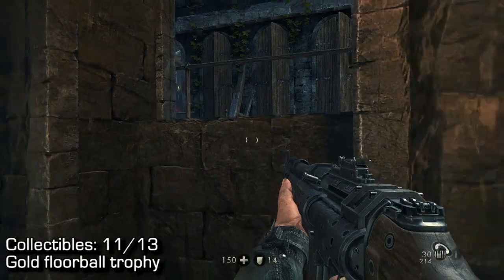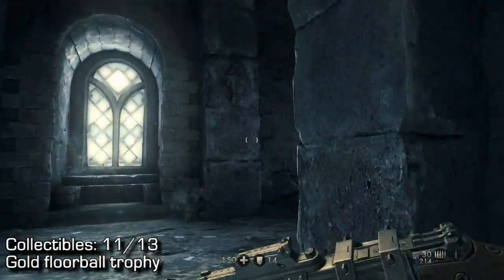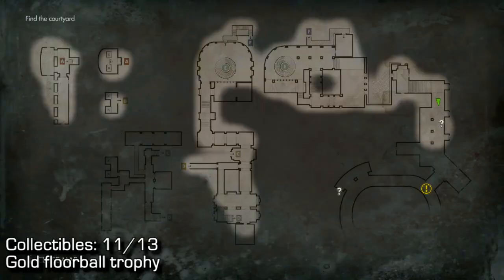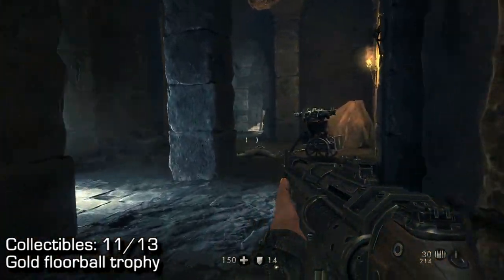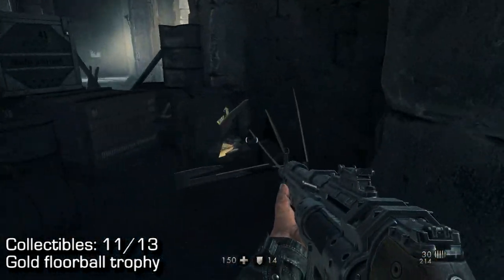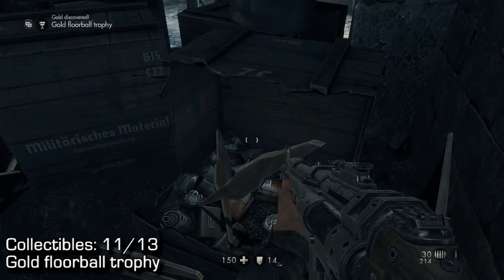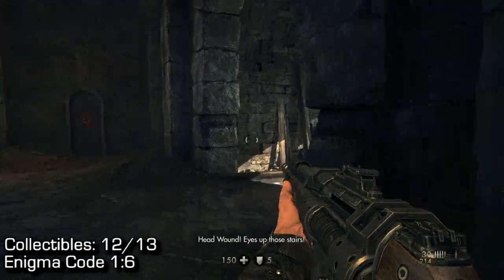Moving a tiny bit further: this is the part where you go outside and use a walkway to get inside the next building. There will be a dog right in front — that's a good indicator of exactly where I am, and I've shown you the map. Follow around and there will be two guys carrying a turret. Take the corner and you'll find a box — use your knife to destroy the box and pick up the gold floorball trophy, which I believe is the last gold item in this level.